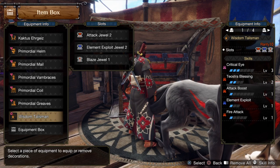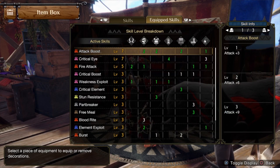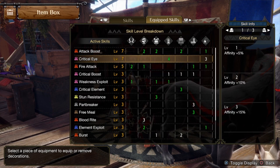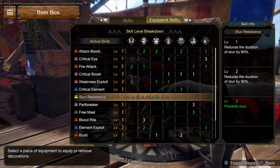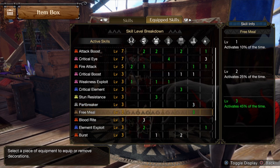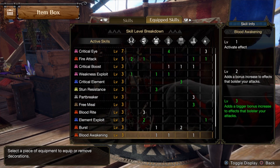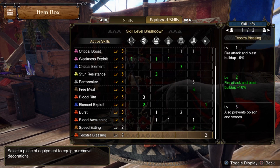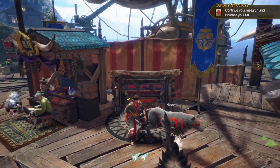Our talisman itself gives us Critical Eye level three and Teosha's Blessing level two. To show our end result, our skills should have Attack Boost, Critical Eye, Fire Attack, Critical Boost, Weakness Exploit, Critical Element, Stun Resist, Part Breaker, Free Meal, Blood Rite, Element Exploit, Burst, and Blood Awakening — all maxed out — and Speed Eating and Teosha's Blessing at level two. That's it for the build, you guys, and good luck out there!